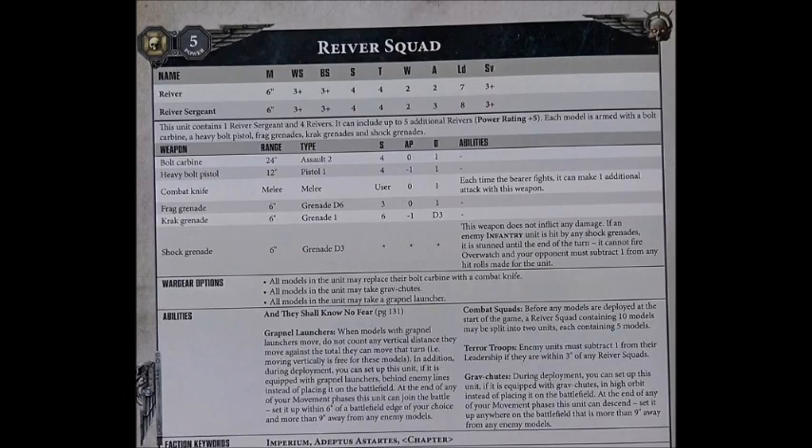The Bolt Carbine is essentially an Assault II Bolter - two 24-inch range shots, strength 4, AP nothing, damage 1. The Heavy Bolt Pistol is strength 4, AP minus 1, damage 1. Shock Grenades are an interesting option - they're a 6-inch grenade weapon firing D3 shots, and if the opponent is hit by the Shock Grenade they're stunned till the end of your turn. They won't be able to fire overwatch against any unit charging them and they suffer minus 1 to hit in close combat. Bear in mind you can only use this on infantry, however - so no stunning a Repulse Executioner with a Shock Grenade and then charging it with no overwatch.